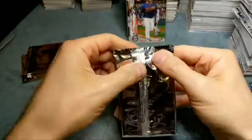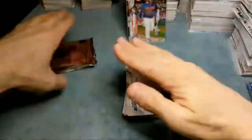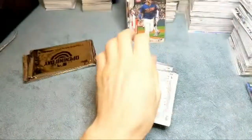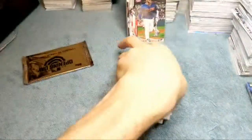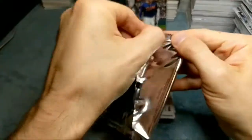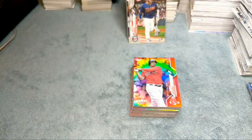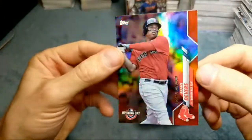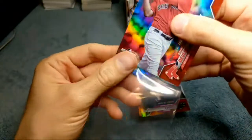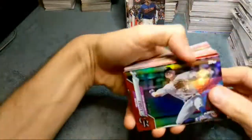The red Bo Bichette is about a $20 raw card. You can actually pick these up on eBay right now for $15-20 — I saw some sold for around $10-15. That's a pretty good deal for something you'd have to spend a lot of money to pull yourself. Definitely worth holding onto and investing in at that price. That's gonna be it for this video — I'm going to hop on and try to find some good product for more openings coming up. Thanks for watching, let me know what you thought in the comments!